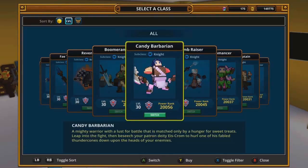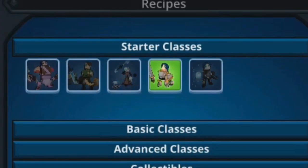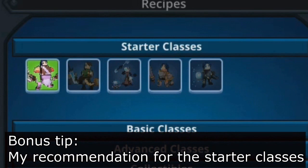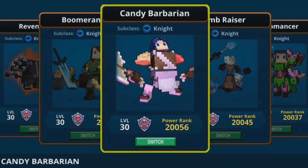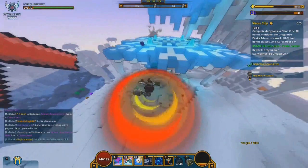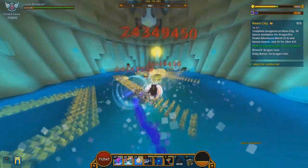First of all, if you are just starting the game pick whichever class you want. All classes at the end game can do well at any portal or difficulty. But if you want my recommendation on the first 5 starter classes that you can choose as soon as you log in for the first time, here are the classes from best to worst. Number 1 is the Candy Barbarian. It has a 30% base physical damage by default, all abilities are very good and useful even at end game, and it is probably the best option to start.